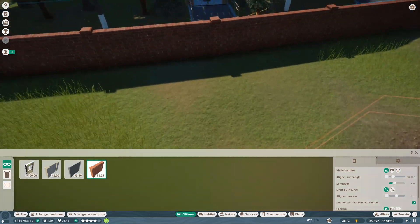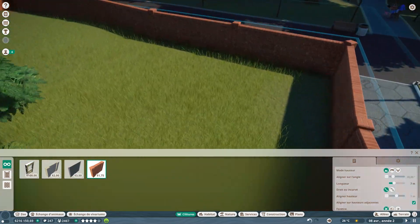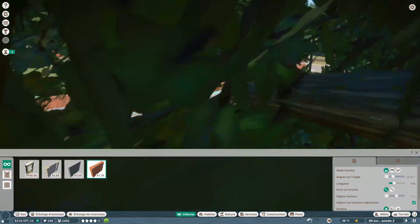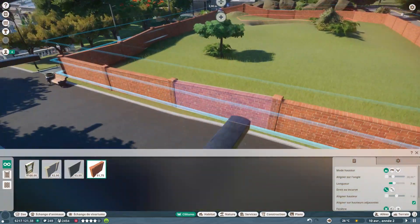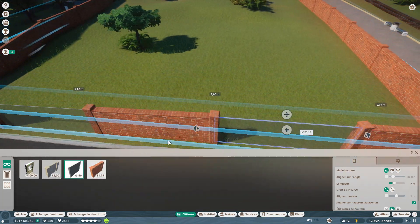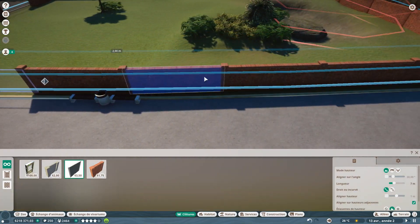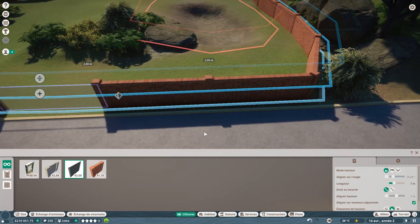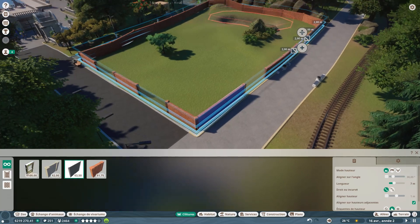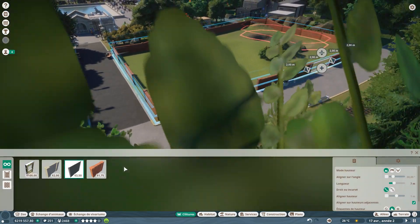Faites bien attention aux petits reliefs — parfois les murs se mettent droits et se retrouvent en dessous du décor, ce qui permet aux animaux de s'échapper. On met des vitres à plusieurs endroits. Ça donne bien — un beau petit enclos. On va placer la porte du côté des chemins des employés.